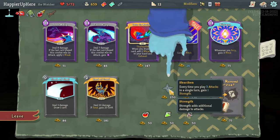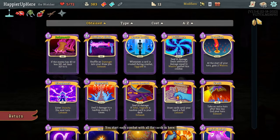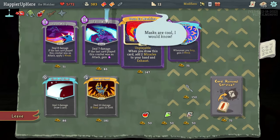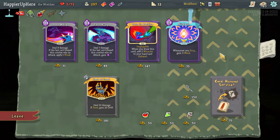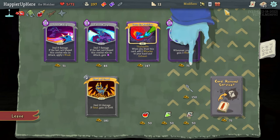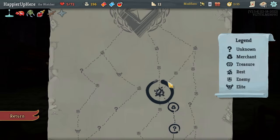There's Dead Branch - that's amazing! Whenever you exhaust a card, add a random card into your hand. I have to take this. I don't think I'll take Strange Spoon as it might interact badly with Dead Branch. I'll take the Shuriken instead - every time you play three attacks in a single turn, gain one Strength. Let's also grab a Protect for a solid defensive card. I think I'll go for Highlander. I never got Sash Whip - I think I just got that from a Metamorphosis. Let's grab Flash of Steel for card draw.